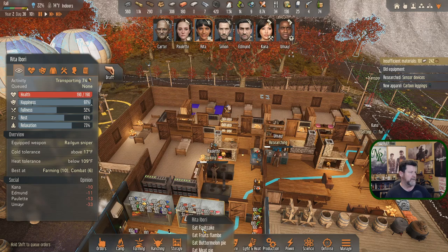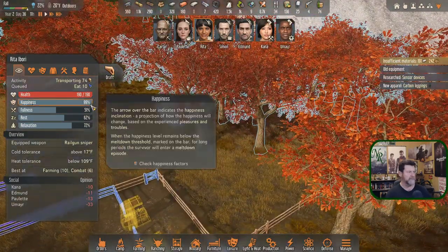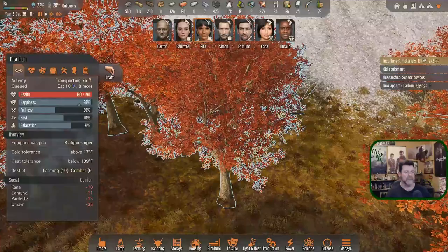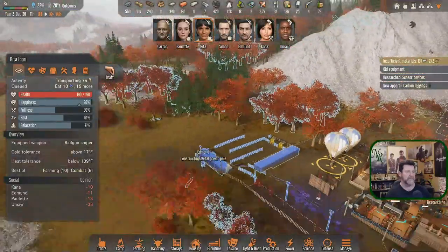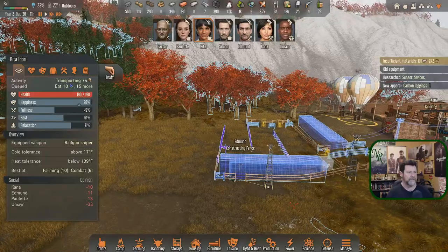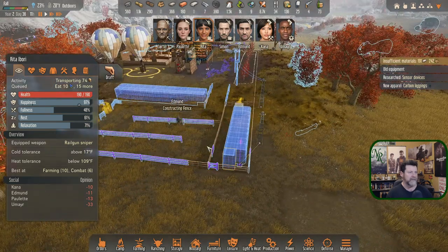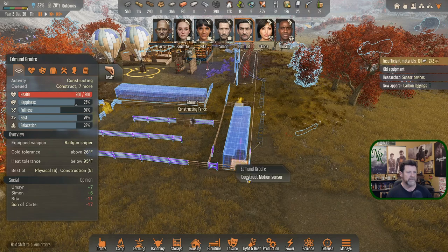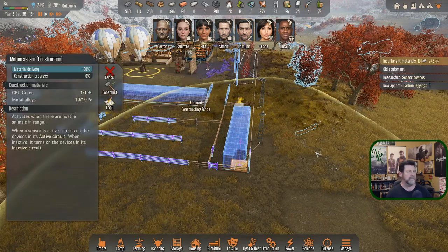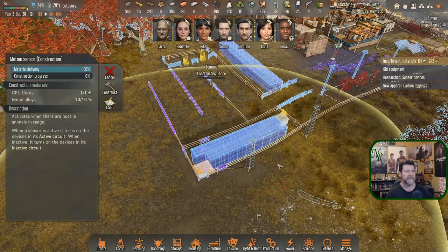Rita, get some food then spend the rest of your day cutting down that forest. Grab some bush fruit and come cut seven trees — if there's any time left, cut seven more. Carter's mining, Edmund is thumping — things have been built. We've got power wires in place. Edmund, when you're done let's get this sensor built, then we'll set up a circuit for it.